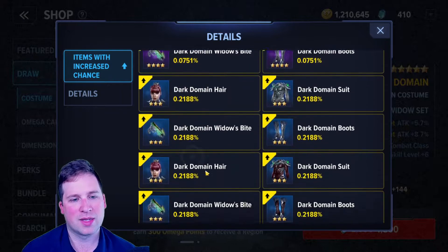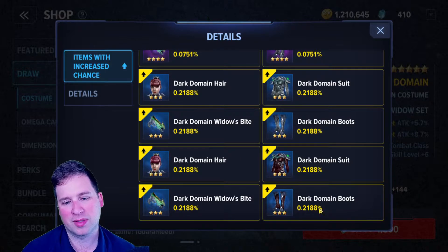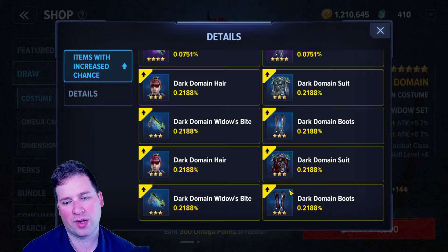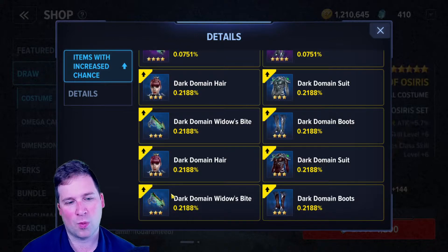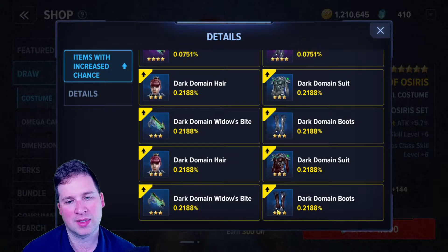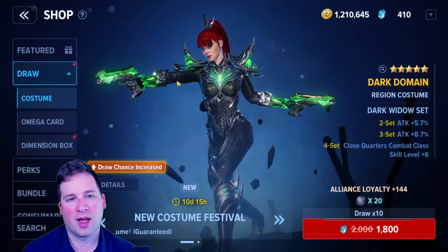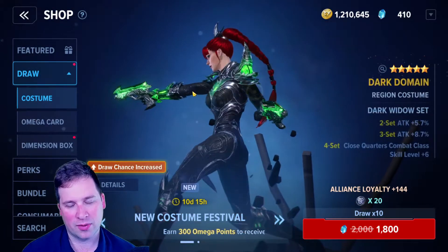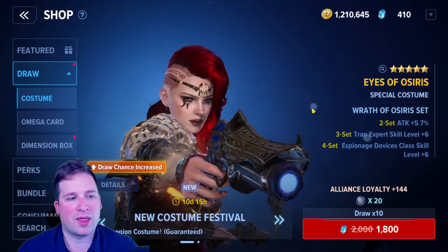The point being that you can try to farm these when they're in boosted drop rates, but you still have like a 0.2% chance per pull. When you add it all up, it ends up being about a 0.3% chance of getting the specific item you want, which ends up being a little bit less than 1% chance of getting just one of the pieces. So you've got to pop like 100 different costume draws just to get one piece. And if you're trying to farm to get a whole set, good luck with that.